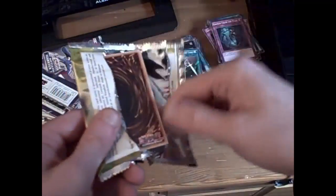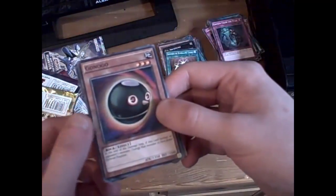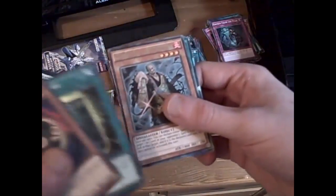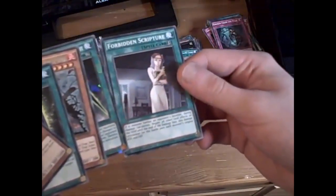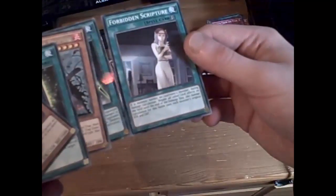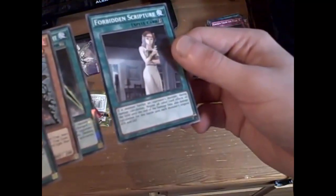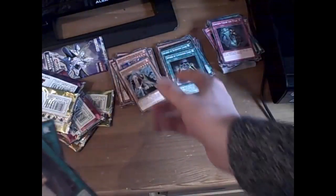Open this pack. Ganogo — oh my god, that's a weird artwork. Book of Life, Chao Len the Prophet, another Swords of Concealing Light, and Forbidden Scripture. During monster battles, all monsters on the field have their damage calculation values treated as each monster's original attack and defence. That sounds like a troubling card. I'm not really sure how that would work.